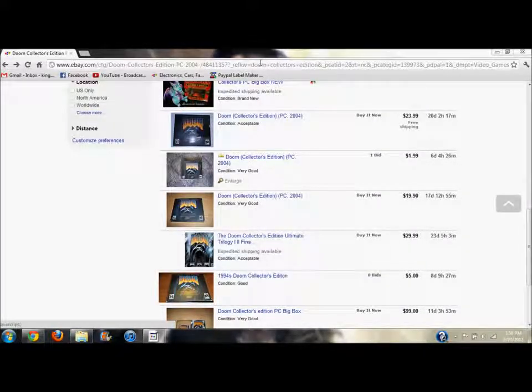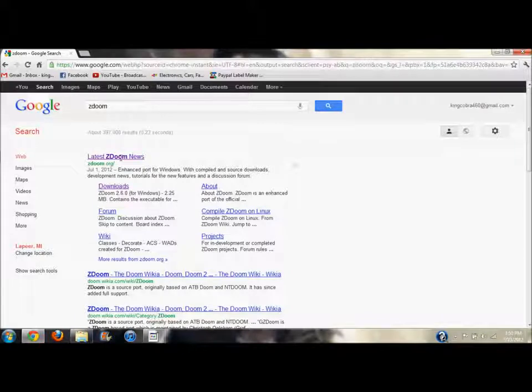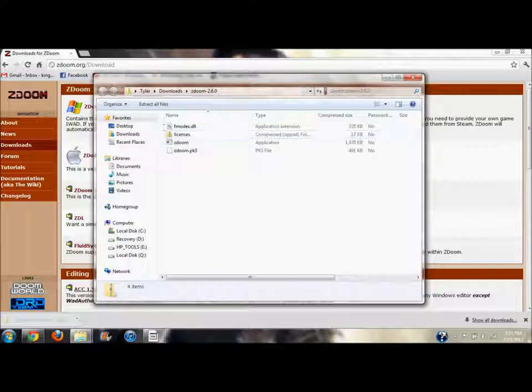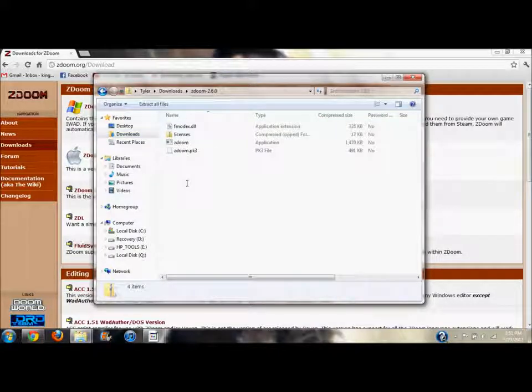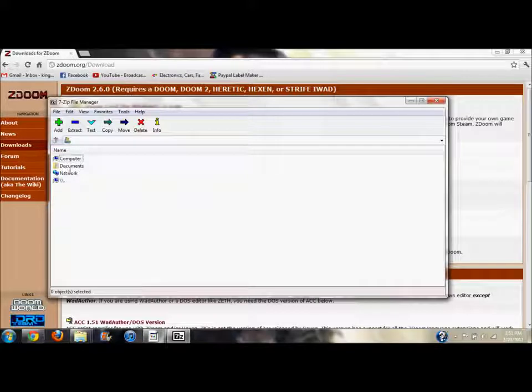And there is another way. Go to the internet, Google 'ZDoom.' You want to go to zdoom.org, click Download, and download the version for Windows right at the top. Once it's done, everything goes to my Downloads folder automatically. Now you can see ZDoom right here — and here's where 7-Zip, the program you installed first, comes in.